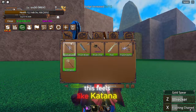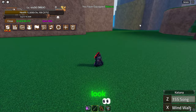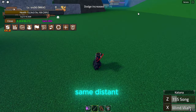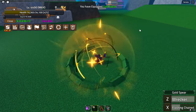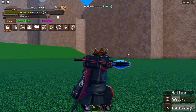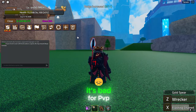This feels like Katana but worse. Here's Katana — look, same slashing move, same distance, and it has a ranged attack on top of that. Meanwhile Gold Spear has a really crappy AoE move. It's just not good — it's bad for PVP and bad for PVE.